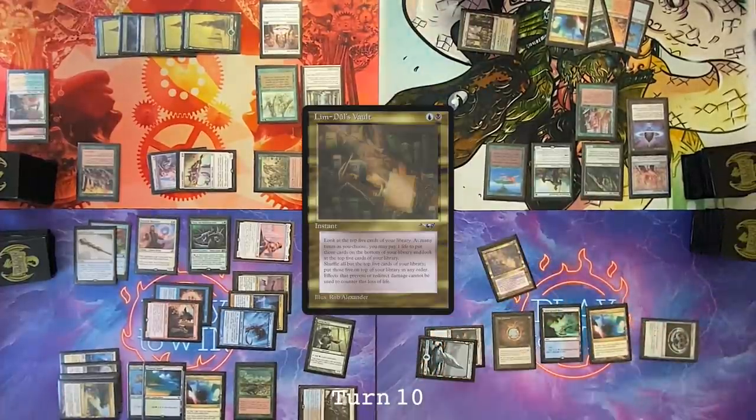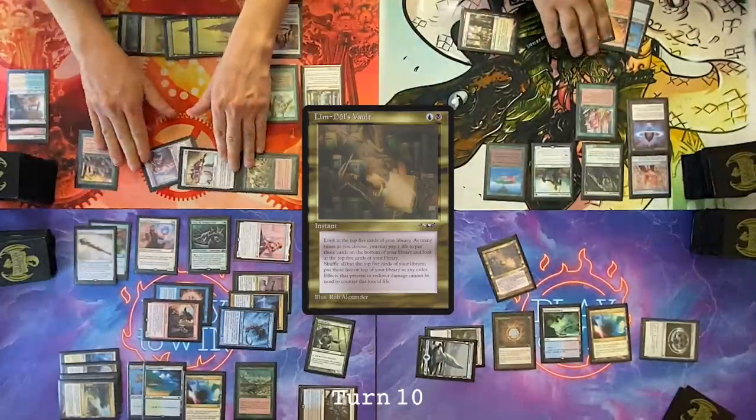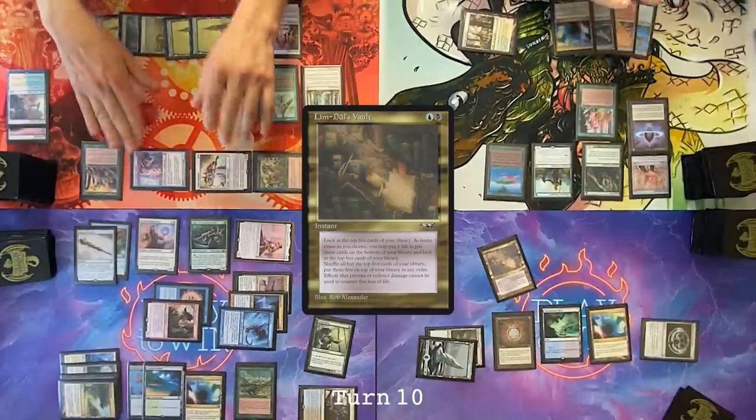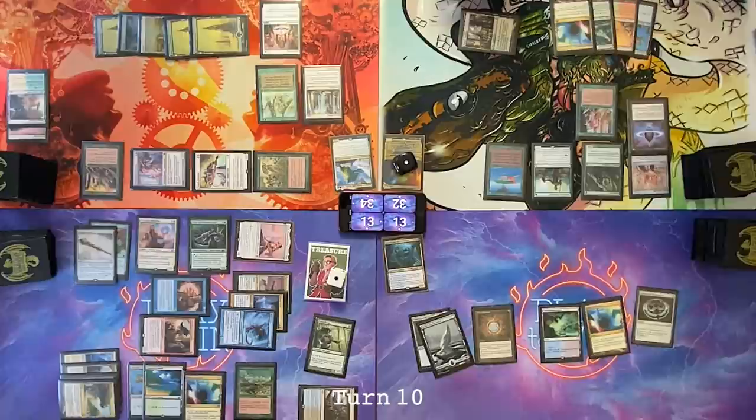Cast Limbduels Vault. All you need to do is windfall and Dylan is dead. Is that what I want to do? I feel like you totally want to do that. No matter what though, I'm going to die on a crackback. I don't have enough to kill you. Between the two of you guys combined — yeah, but you're not doing enough for either one of us to be like, let's kill him. You have literally done nothing this whole game. I have no incentive to kill you because if I do, I just die to Allosaurus Shepherd swinging 3/5s at me every time. I'll keep number three then. Go to my turn. Draw for turn. I hate everything about this, but I'm going to do it anyway. Cast Windfall. In hindsight, I definitely got talked into the play that I made.